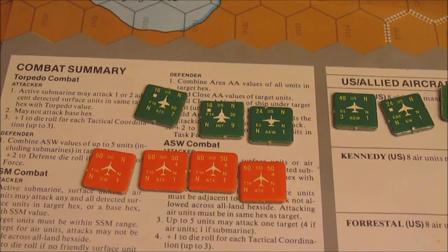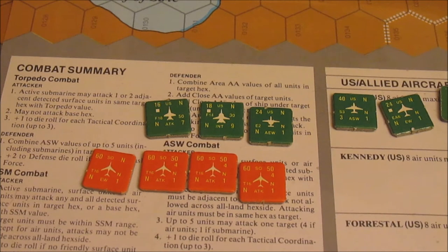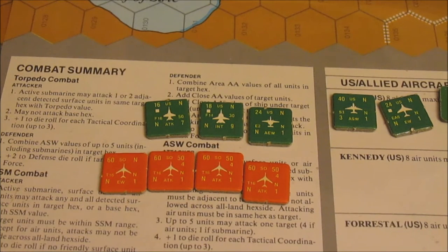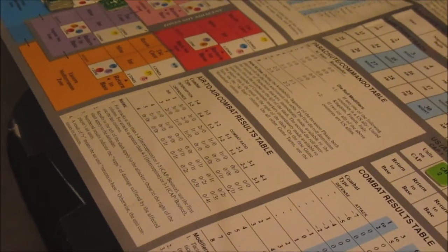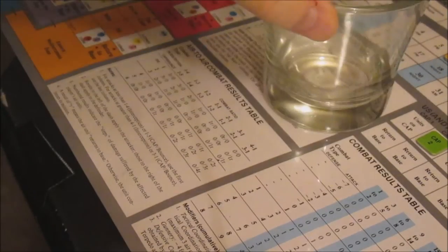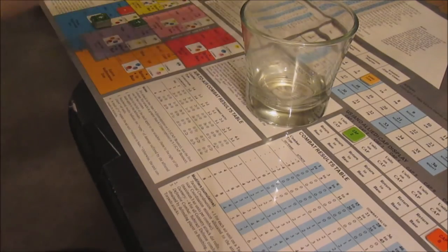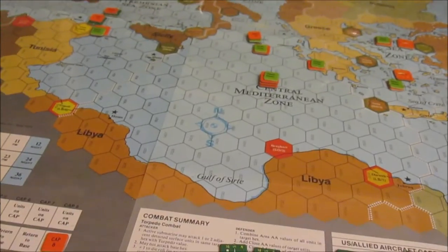Our air-to-air value is seven and nine, which is 16 divided by four equals four. The Tupolovs' air-to-air value with their early warning is also four, so we're four-to-four — one-to-one odds on the intercept table. Rolling on the one-to-one column, we rolled a five, which is '1R.' The Soviets take one step loss and it returns to base, so it's not going to get a chance to fire off its missiles.